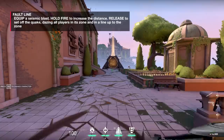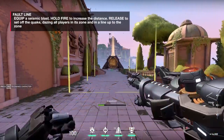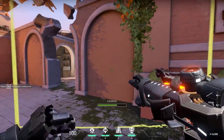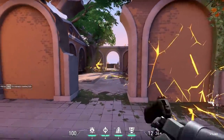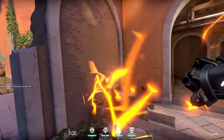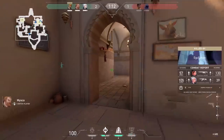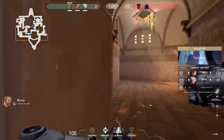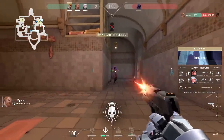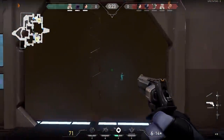Fault Line is the signature ability and is on cooldown — it recharges after use. You can increase its range by holding E, and it goes through walls. The effect is it slows and stuns enemies it hits. Great initiation: throw this through a choke, pop out, and start doing damage. When you're hit by this, you literally cannot aim. Great use here — kills one around the corner.